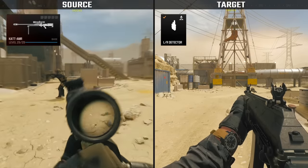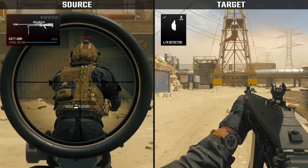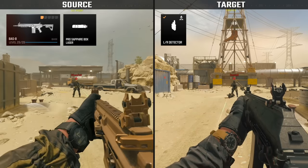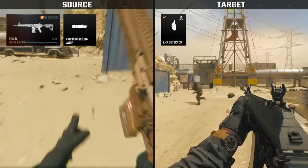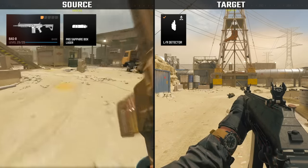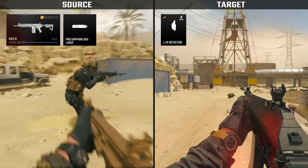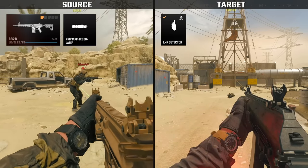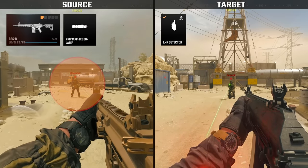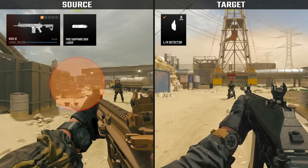A base weapon sniper rifle doesn't emit laser light or radiation. In order to emit laser light or radiation, you'll need a weapon attachment, the most obvious being a laser sight. Any weapon with a laser sight equipped will trigger the LR Detector's warning indicator, regardless of the direction from which the laser is being emitted, and regardless of whether or not the weapon is being aimed down sight. The aiming tolerance required to trigger the warning is 10 degrees in all directions around the target, resulting in a circular detection cone of about 20 degrees from side to side.